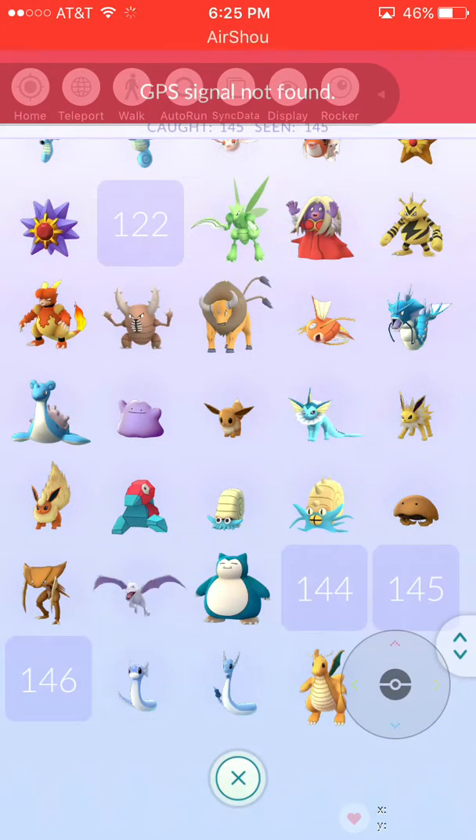You spin it until it turns purple. When you get the Pokéstop it might say Try Again Later — but just try throwing a ball at a Pokémon. If it flees on the first ball, you have to keep trying. And that is how you get the hack.